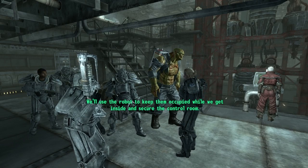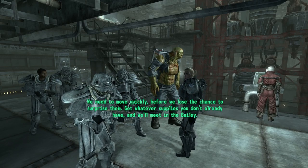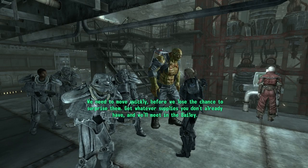We'll use the robot to keep them occupied while we get inside and secure the control room. We need to move quickly before we lose the chance to surprise them. Get whatever supplies you don't already have, and we'll meet in the Bailey.